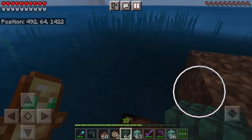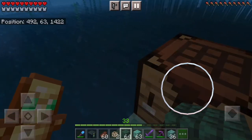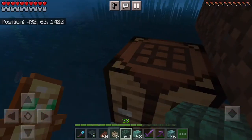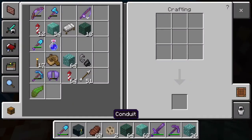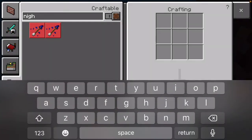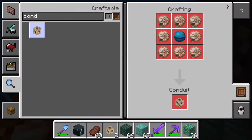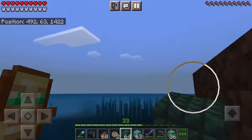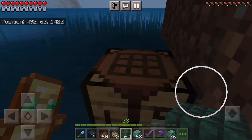I actually had a little bit of an issue there — I had already made this part of the video, but I looked back during editing and realized my voice wasn't there. So I'm redoing it here really quickly. Unfortunately, I already made a conduit, but I'll just tell you how it works now. What you need is the heart of the sea and then eight nautilus shells. Nautilus shells you can get from killing drowned, or you can also get them from fishing — those are the two best ways to get it.